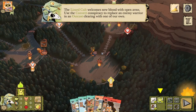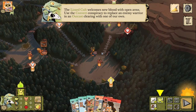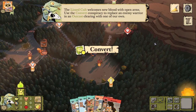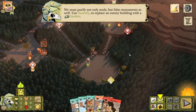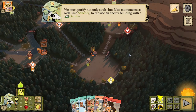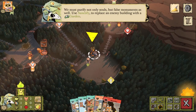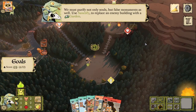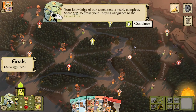The Lizard Cult welcomes new blood with open arms. Use the convert conspiracy to replace an enemy warrior in an outcast clearing with one of our own — poof, that cat is now a lizard. We must purify not only souls but false monuments as well. Use sanctify to replace an enemy building with a garden — poof, that workshop is now a garden.